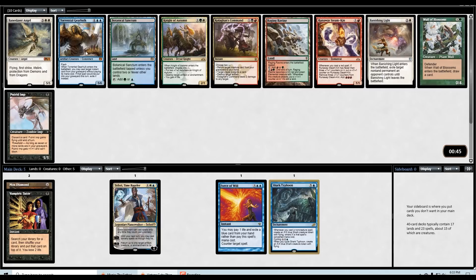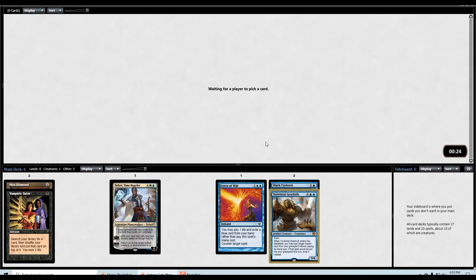Next pick — maybe a Torrential Gearhulk here, which also looks very, very good. We already have two decent cards it can hit; remember this only hits instants, not sorceries. It's only pack one — Cryptic Command might come back around, Remand unlikely, but if any number of other counters come back we can definitely utilize that. Even as it stands, two fine hits — it's not bad if I never pick up another instant. It's just a fine win-con in the blue control deck.